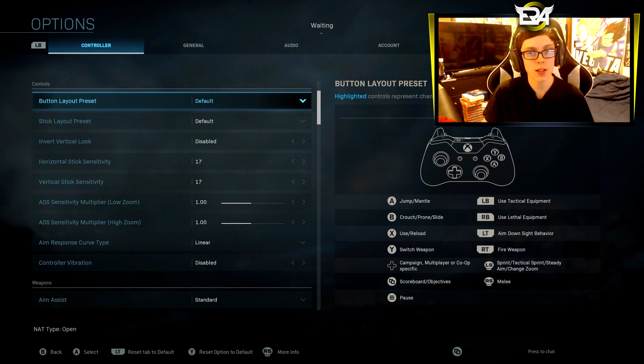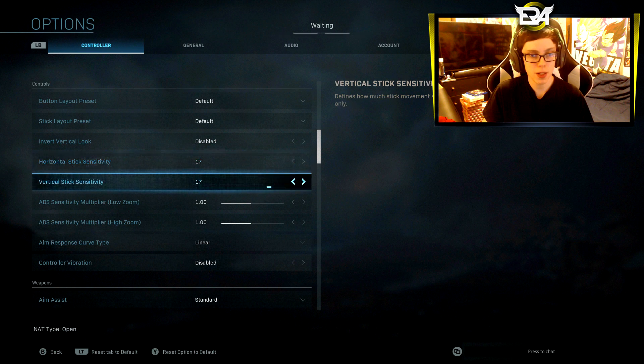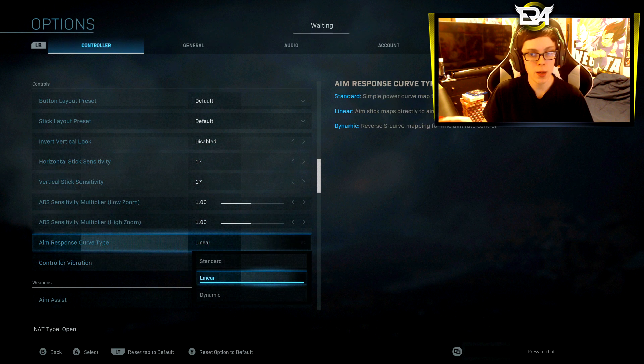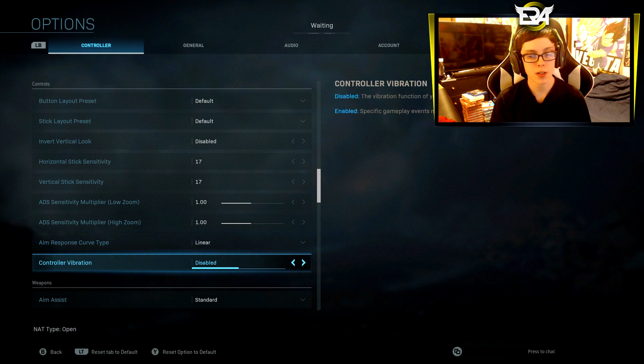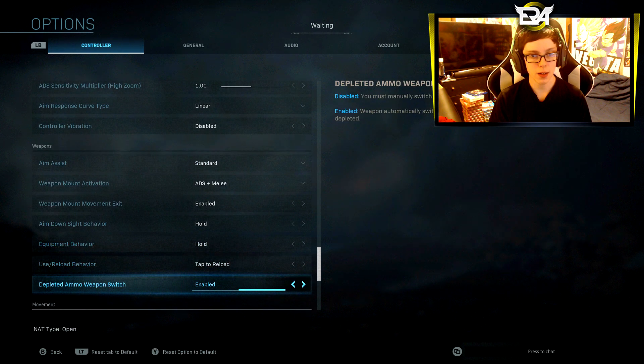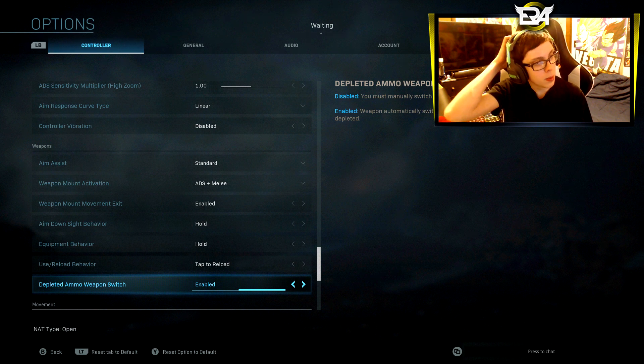I play on 17/17. These are all my settings if you guys want to look. I always play with disabled aim, curve response type — make sure to turn that to linear, because that is going to make it so that instead of when you turn, it doesn't have a weird sway. This is more like old Modern Warfare 2 and 3. When you turn your sniper, it just turns instantly. I play on standard for aim assist.